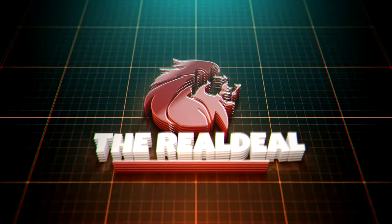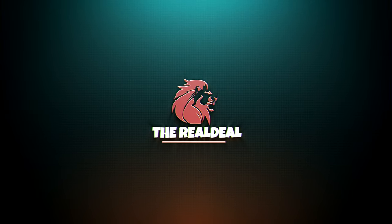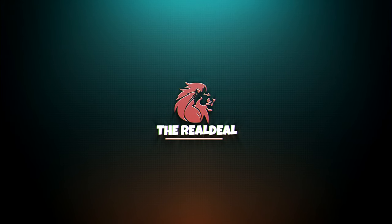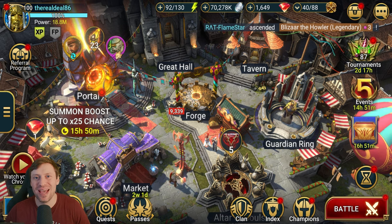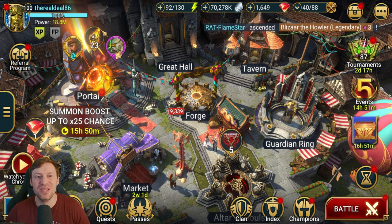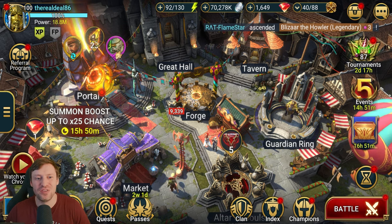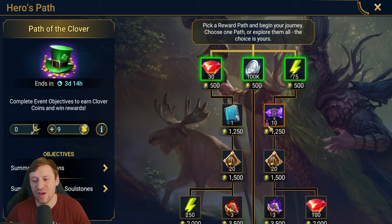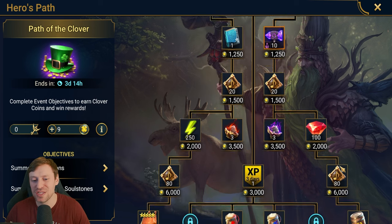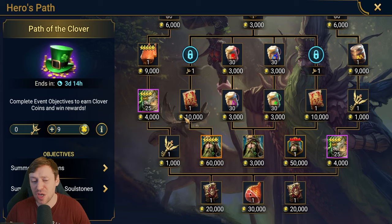You are now tuned in to the real deal. What's up guys, it's the real deal, welcome back to the channel. Today we're gonna be pulling sacreds — we've got 23 of these bad boys to get through, and we're going to be doing that for the Path of Clover event. I do feel like it was worth skipping Summon Rush and Champion Chase for this.